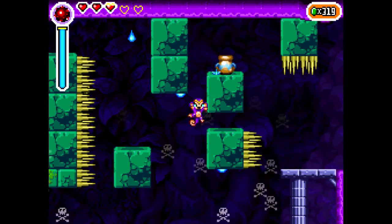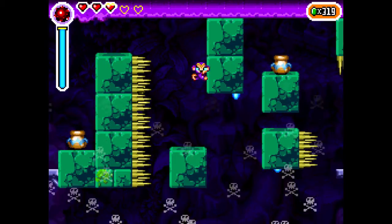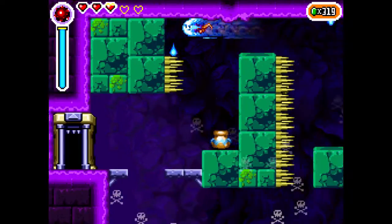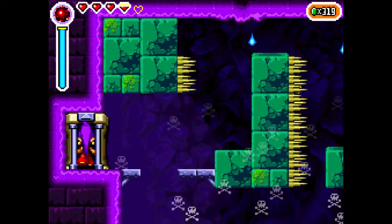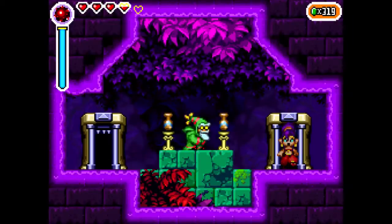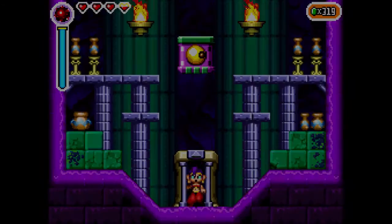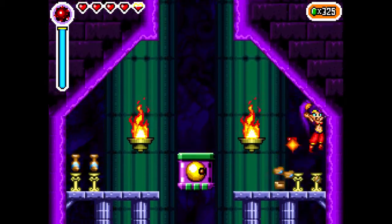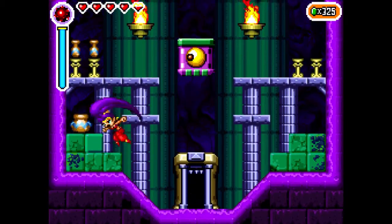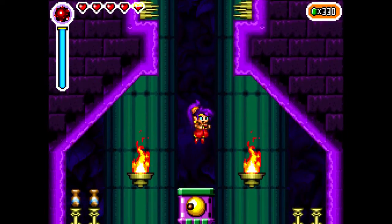But I suppose we'll see when that game comes out. Have they even announced a release date yet? Actually I could go check out the Kickstarter page — Half Genie Hero Kickstarter. And these blocks are returning from Shantae 1. Pretty much the direction the eye is facing when you jump on it is the direction the eye will go, so obviously we want to head up.